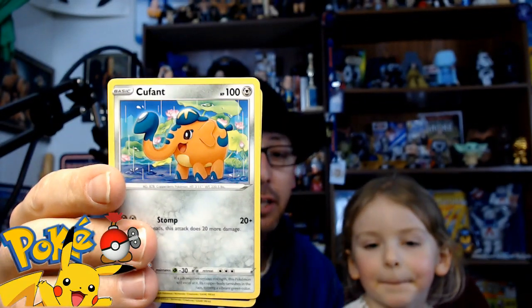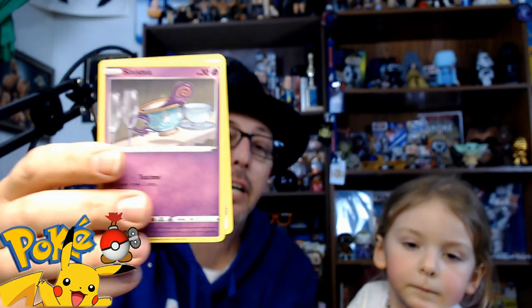I've never seen these before. We got a Qfant — it's like an elephant — and this is not in Pokemon Go. We got an evil-looking glass of tea called Sinistea. What is that? It must be some kind of — oh look, it's got little eyeballs on the cup. Maybe some kind of swirly goop.